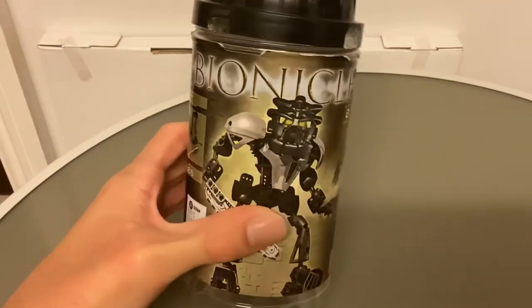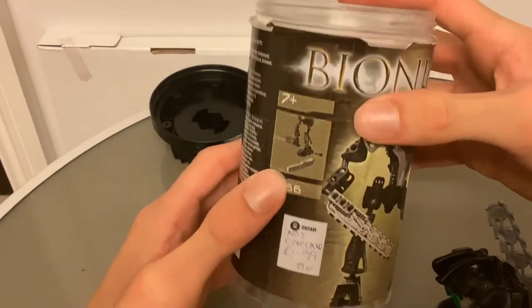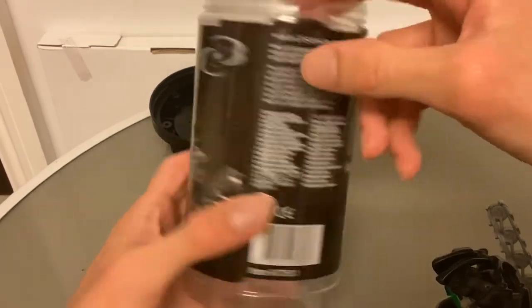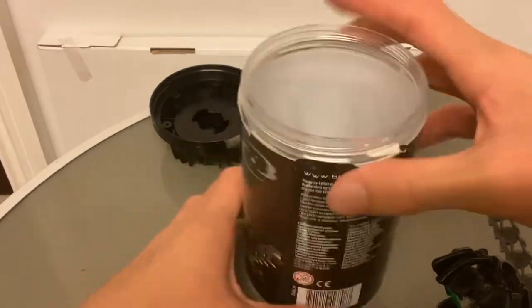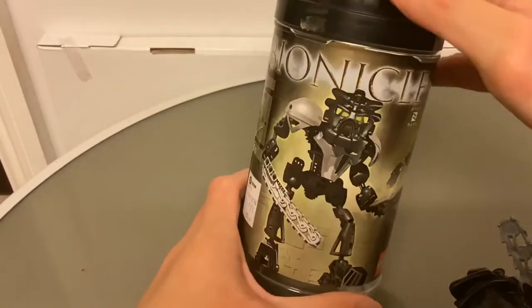So here's the canister. It's pretty cool. We've got the Bionicle logo — I love the effect they used on the logo. We've got Onua Nuva, the Nuva symbol, Lego 8566, dual-function weapons — pretty cool picture. Unity, Duty, Destiny — you've got the Bionicle logo and the Three Virtues. Bionicle.com. You can see it opens up like so. Didn't come with any instructions, but it's quite a nice canister.